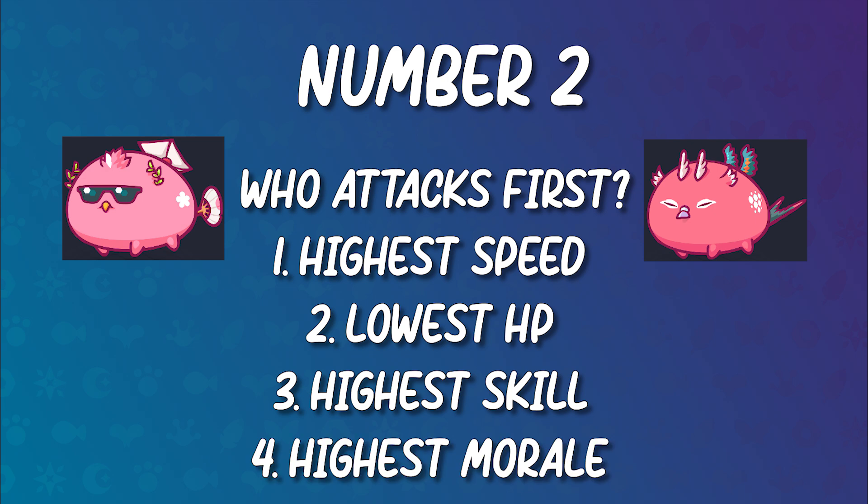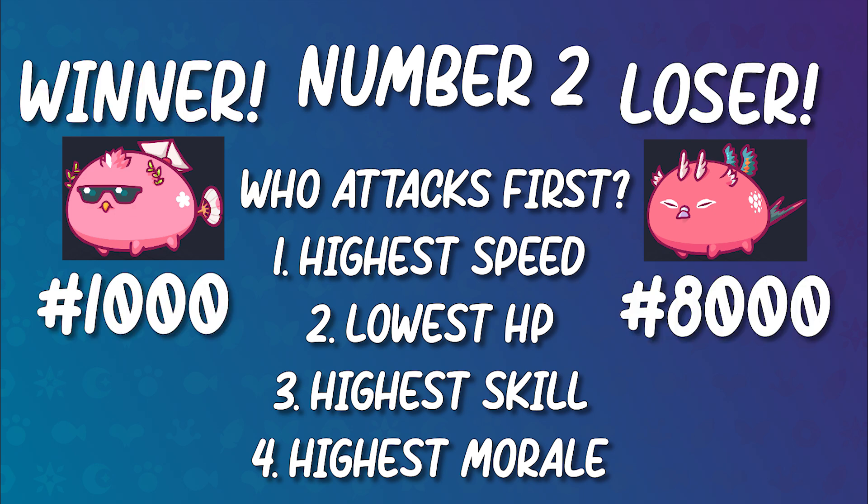If skill is also equal, then the Axie with the highest morale goes first. And if even that is equal, the Axie with the lower fighter ID ultimately goes first. This means that the nearer your Axie is, the ultimately slower it would be.